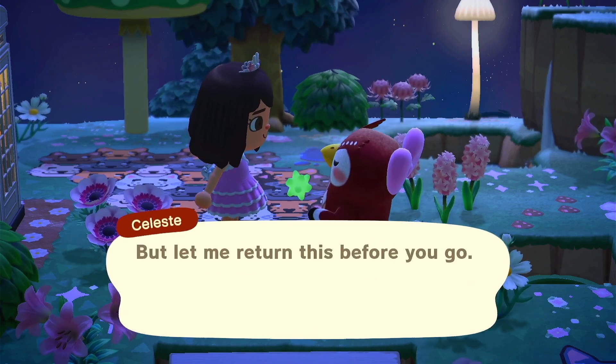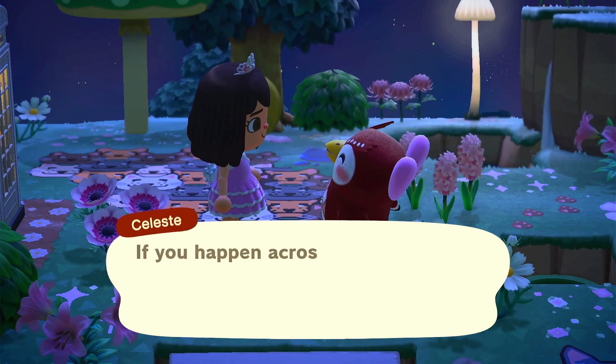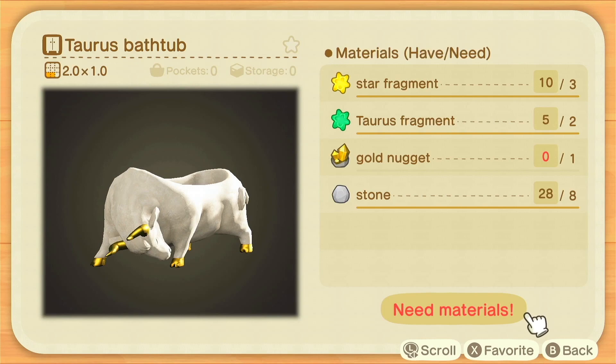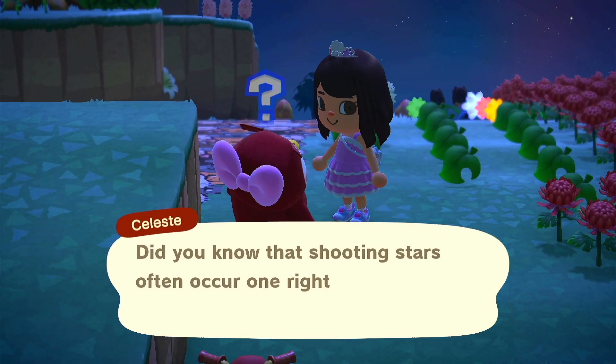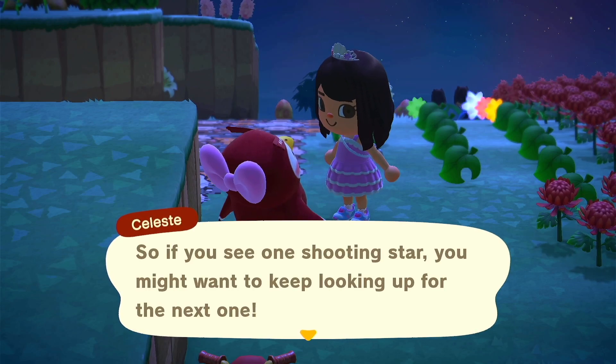The Taurus story matches its DIY — we were talking about the bull and the ocean, and then there's a little bathtub DIY, which I really love. Remember not to drop your star fragments or Celeste won't talk to you about them. She'll also only talk to you about the zodiac star fragments, not the large star fragments or the normal star fragments.